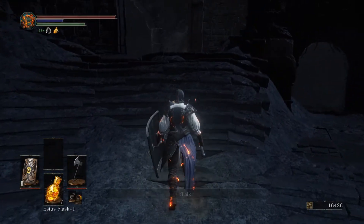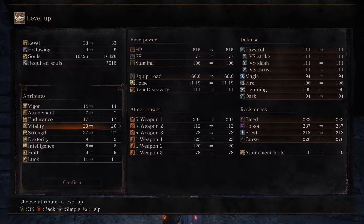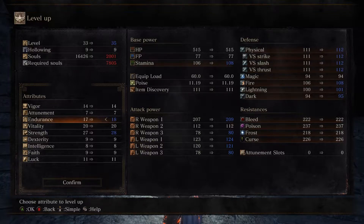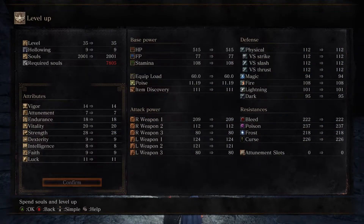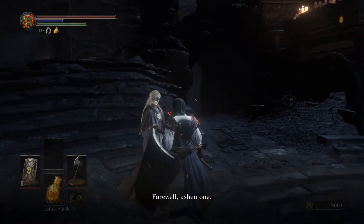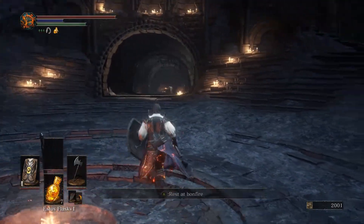We're going to level up first. I'm going to go one strength. More stamina is always good — I do want to go more endurance, get more stamina, at least get that to 20. We're leveling these two up. We still have 2,000 souls left over. I can give the Firekeeper a Firekeeper's soul, but I'm not going to do that yet.